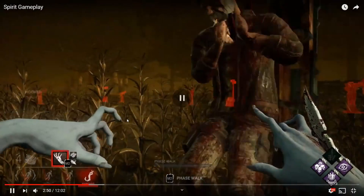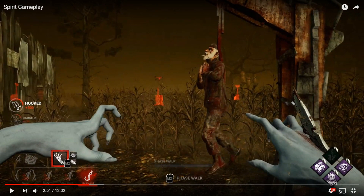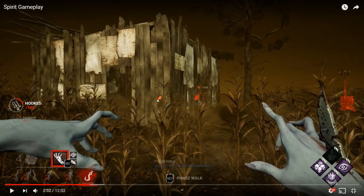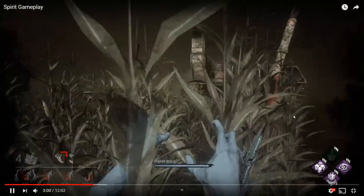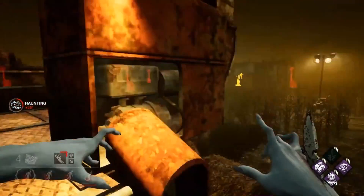After hooking that guy, Barbecue and Chili shows a guy on a generator and another one self-caring in the distance. You decide to go after the self-caring guy, which is a weird decision — he's accomplishing nothing, not on any objective, and by the time you reach him he'll probably be full health. I would have gone after the guy on the gen since he's injured and on an objective. Chasing the self-care guy means the gen guy just completes that generator.